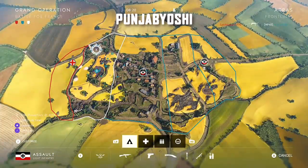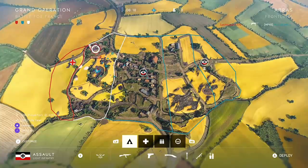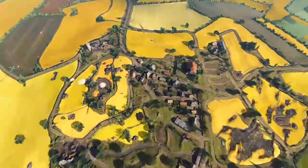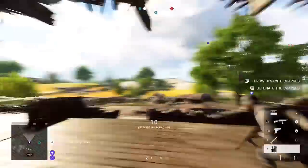Punjab Yoshi is going to be playing on Arras. Again this is the final long range Piat clip in the episode, but this one is quite special — as he spawns in, just check out the range he gets on this Piat shot and the amount of kills.